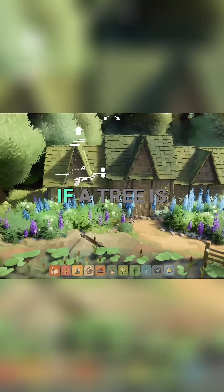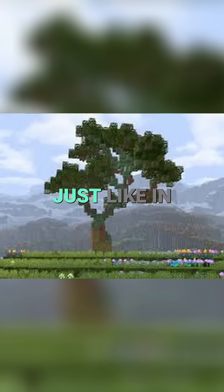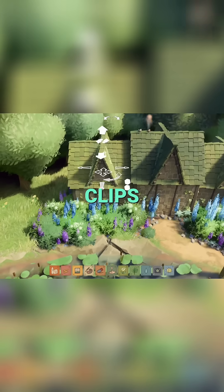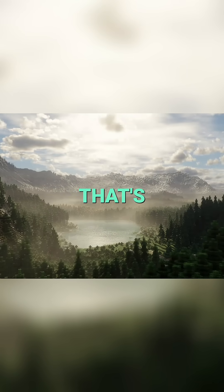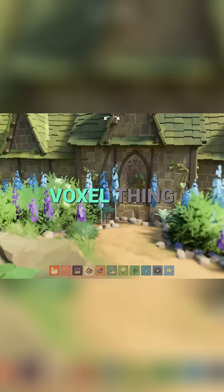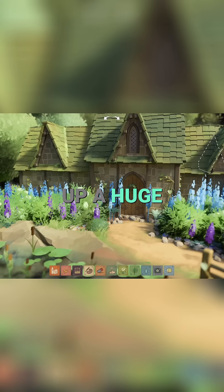So what they did is, if a tree is far away, they turn that tree from an actual polygonal tree into a voxel tree — just like in Minecraft. If you've seen those Minecraft shader videos where you look far away at the forests, those Minecraft forests look really good. That's essentially what they're doing: if a tree or shrub is really far away, they turn it into a voxel build, so you can have a tree kilometers away without it taking up a huge load of resources.